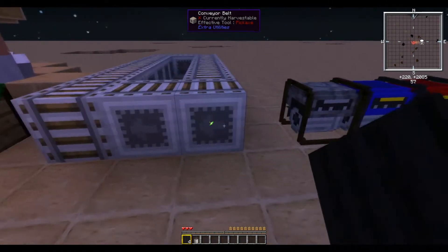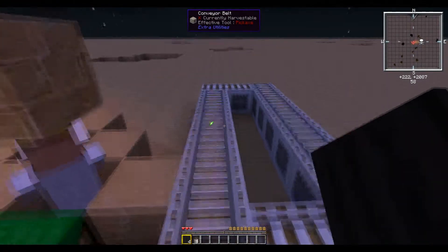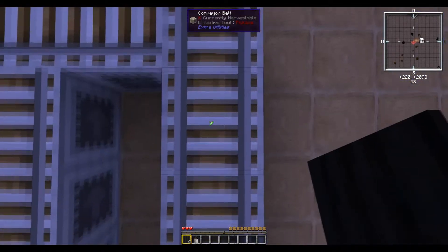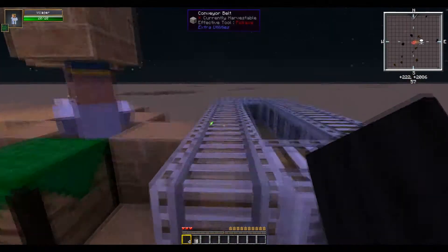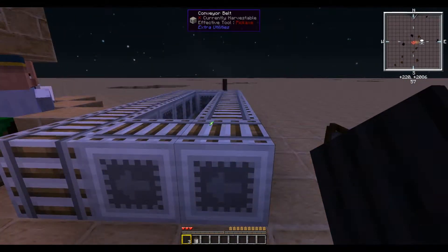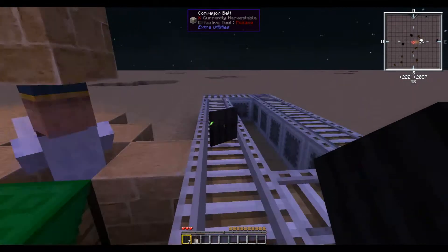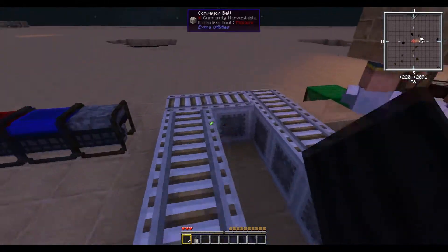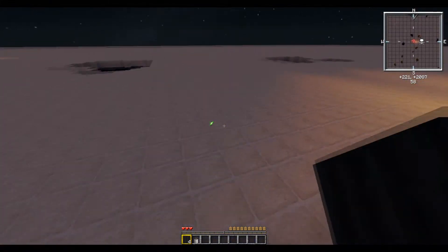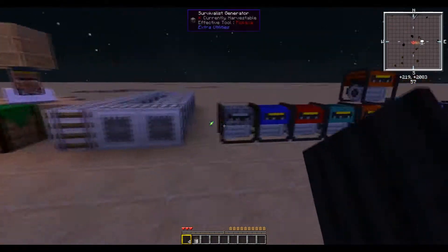Next up we have the Conveyor Belt. The Conveyor Belt will move an entity or item in the direction the arrow is pointing. It's just moving me along as you'd expect — it also works with items. You can make a cool item or movement system with Conveyor Belts. Walking normally on them moves you at the rate of a sprint, though sprinting on them doesn't increase speed much.